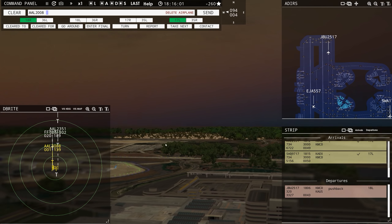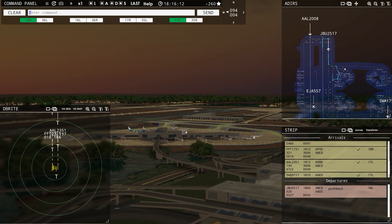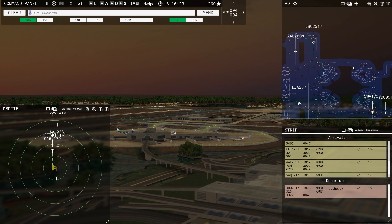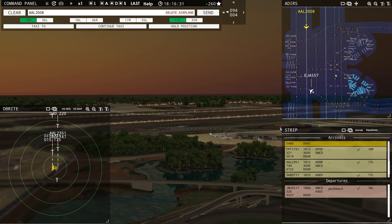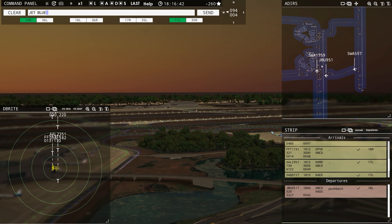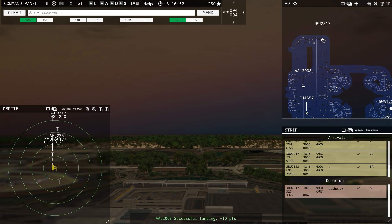Tower, Swift flight 9717 with you, runway 17 left — Swift flight 9717, runway 17 left, clear to land. That's a 737-400 — that's cool. He is crossed — JetBlue and Southwest are good. JetBlue 2517, runway 18 left, line up and wait — actually we can just get him out, runway 18 left, clear for takeoff. American 2008, taxi to ramp via Yankee, Bravo 6. JetBlue 9-5-1, continue taxi. Jet blue 2323, runway 18 right, clear to land.